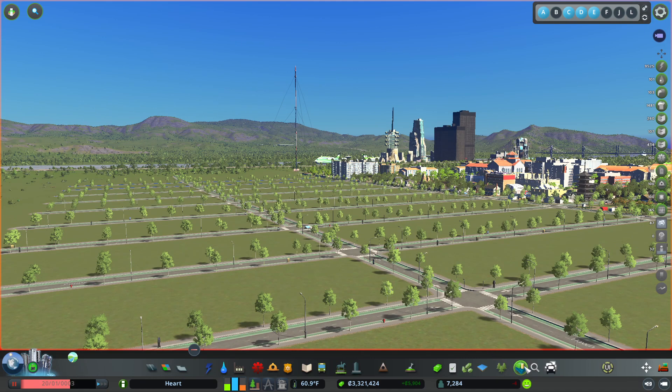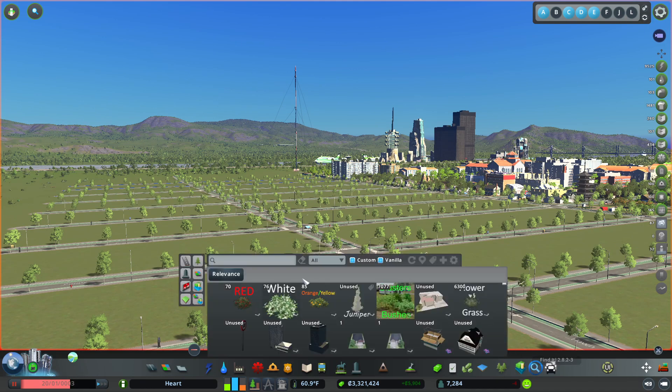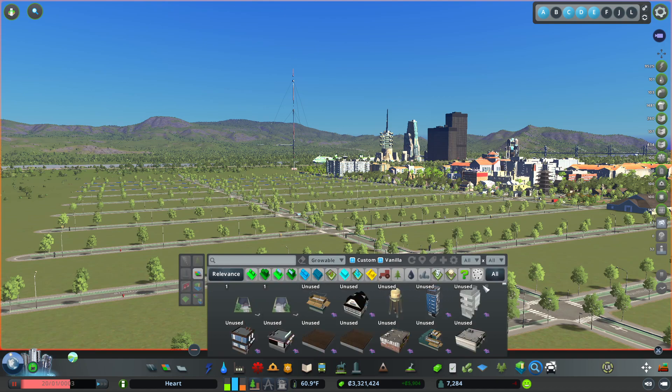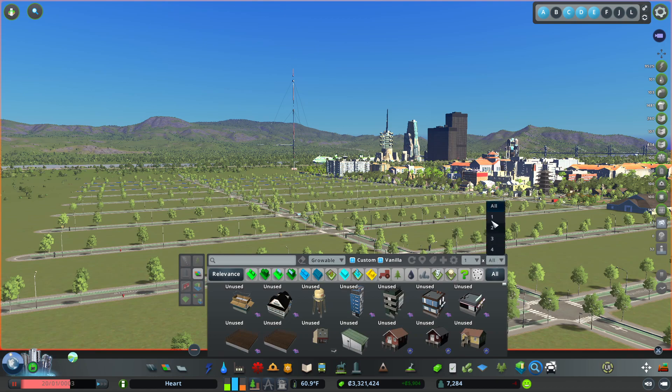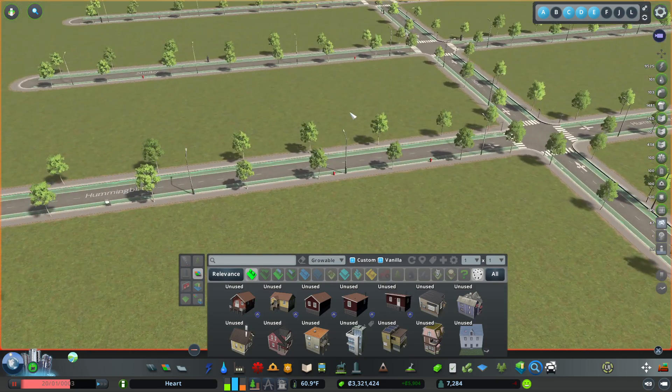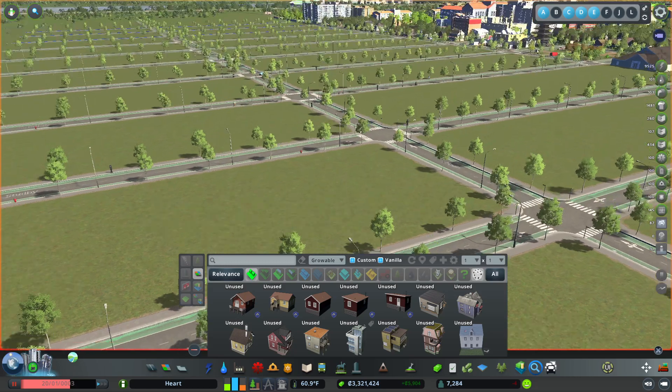Number one, you need Find It. Find It allows you to find things. So let's say I've been watching Larry Skyline's latest set of videos about the one by one city, and I want to replicate that kind of grandeur here. Well, I can set this for one by one. I have all my one by one buildings. I'm going to start with some residential. I'll select that.